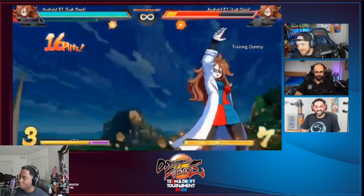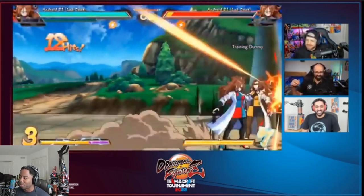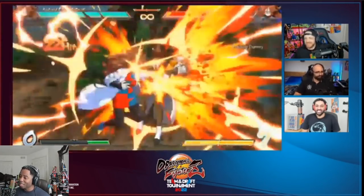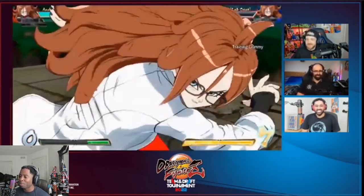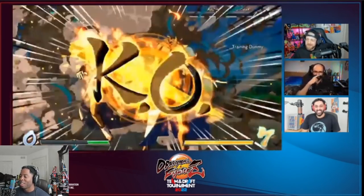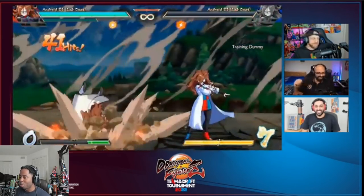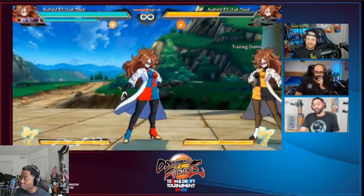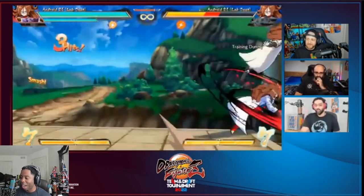Her B assist is the barrier — just like Android 18's defensive assist. The A1 is a lariat that beats ki blasts, 20 frames startup with 40 frames of blockstun as long as all hits connect. The C1 is her beam.